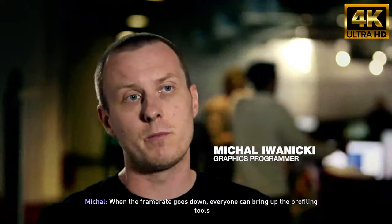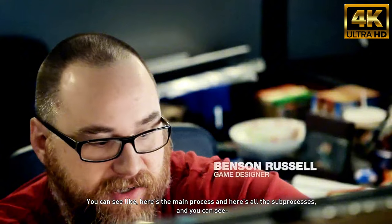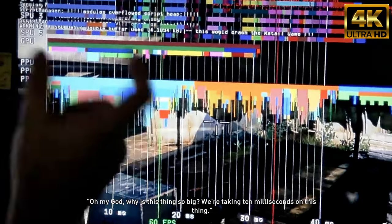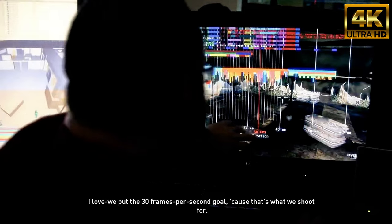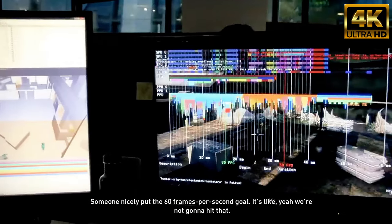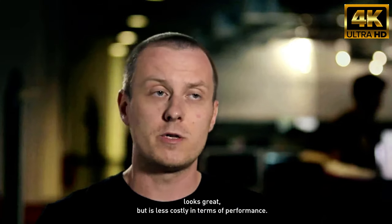When the frame rate goes down, everyone can bring up the profiling tools and see which parts of the frame actually cause the drop. This is the profiling tool — these are all the SPUs, here's the GPU, and here's the PPU. You can see the main process, all the sub-processes, how many milliseconds and cycles it's taking. The programmers are whizzes at modifying this stuff and realizing: why is this thing so big? We're taking 10 milliseconds on this thing. Lighters can usually come up with a different lighting setup that still looks great but is less costly in terms of performance.